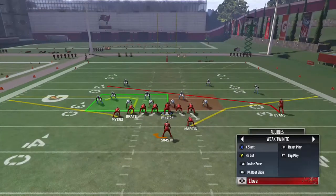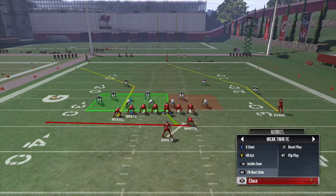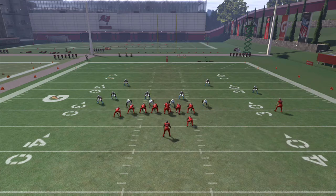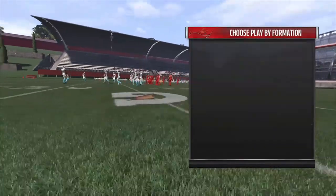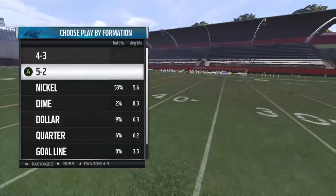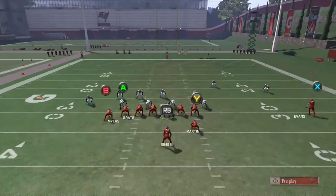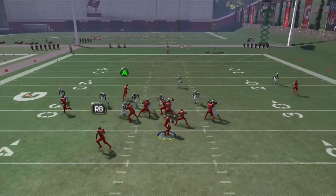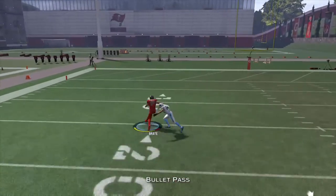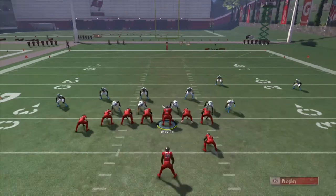The run audibles are kind of lacking — halfback gut and inside zone are not the best. But you do have the auto motion scheme as well as some decent passing plays. PA boot slide as a pass audible gives you a deep corner and a backside deep skinny post. You also have tight end drag for setting up a bench concept on the left side. You can put Myers on an out route or a flat and get that flat-corner route concept. If the defense goes all-out blitz, it's an easy completion to the corner route.